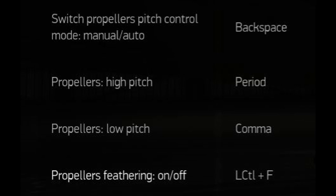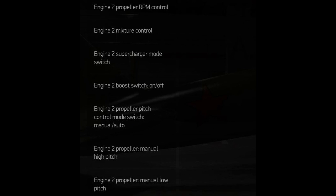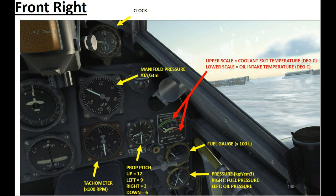The standard key bindings for the game are found in engine controls, with additional bindings for multi-engine enthusiasts. On the BF109, the prop pitch indicator looks like a clock just to the right of the RPM gauge.